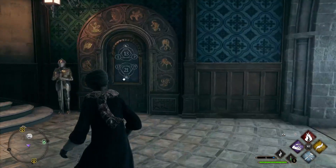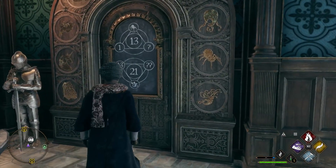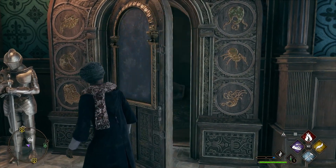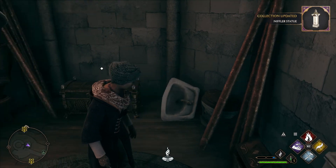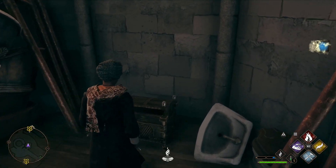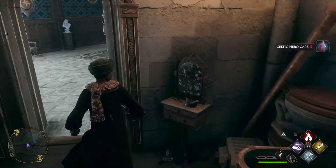We'll go ahead and open it, and that's how we do it. Let's see what's in these chests — we got a nice collection of a Niffler statue and a Celtic hero cape.